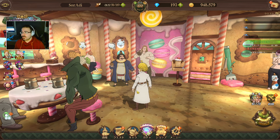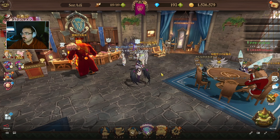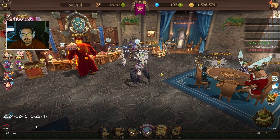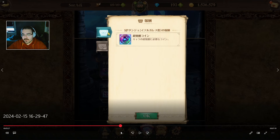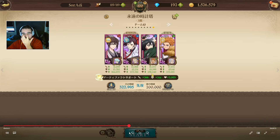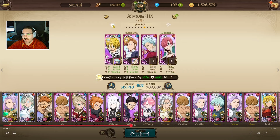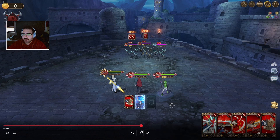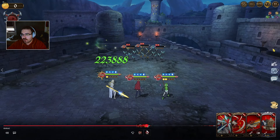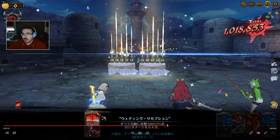Now let's go into the actual gameplay. When you go in, you have 30 minutes, so make sure your team is set beforehand. One key observation: if you buff up, you do less damage. Look — 700k with buff, then I go in again without buffing and she does a million. I don't know why that works, but just don't buff.